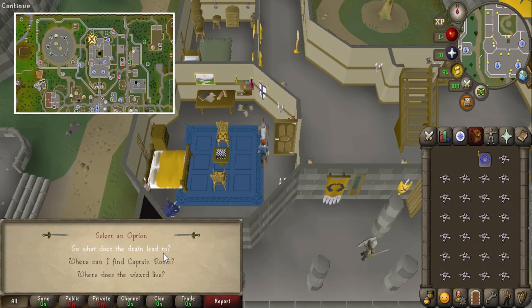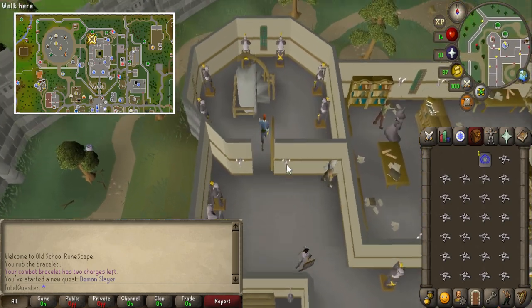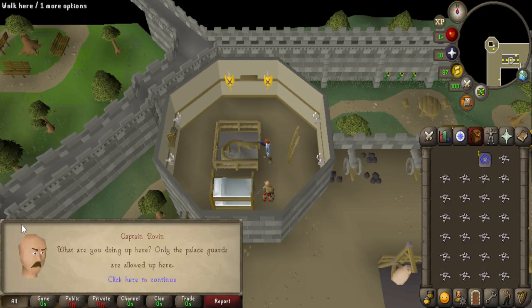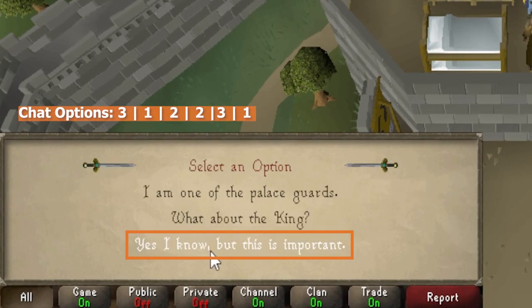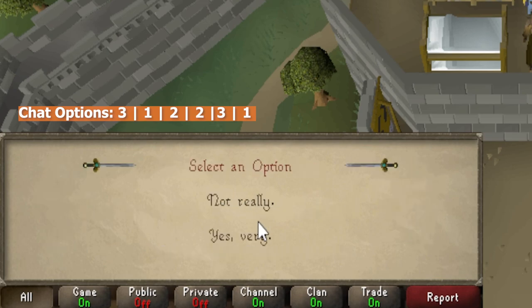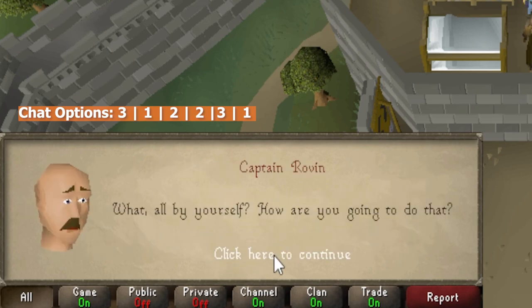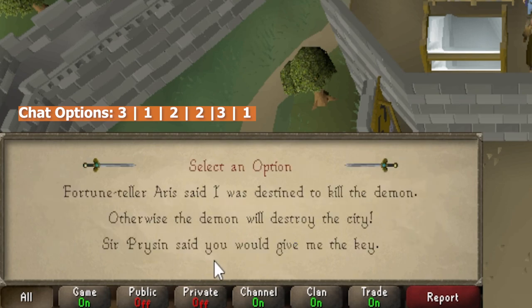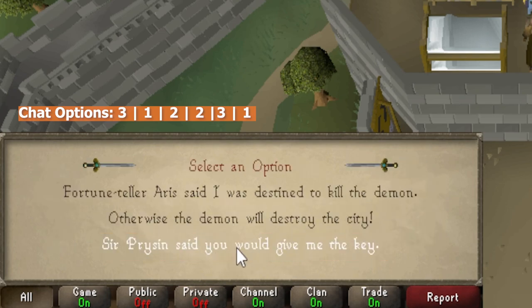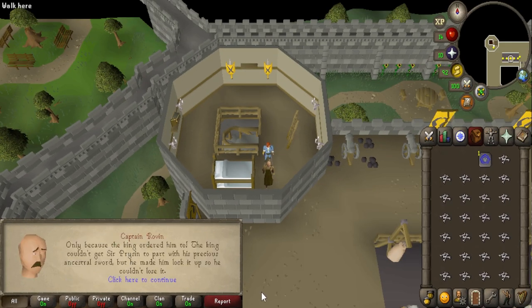Run north in the castle to the northwestern corner room and climb up two flights of stairs before talking to Captain Rovin. Tell him this is important, before saying 'there's a demon who wants to invade the city,' and adding 'yes, very.' Then say 'it's not them who are going to fight the demon, it's me,' and tell him 'Sir Prysin said you'd give me the key.' Finally ask 'why did he give you one of the keys then?' After a bit more dialogue, he will hand you a key.